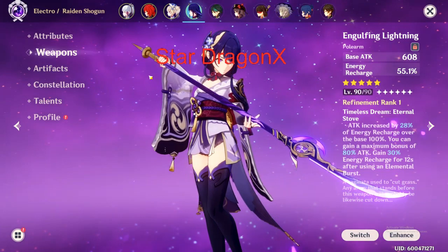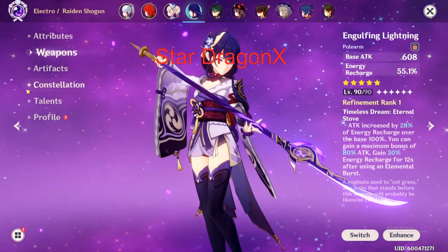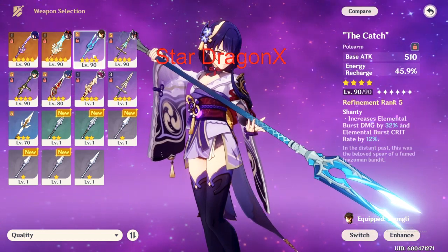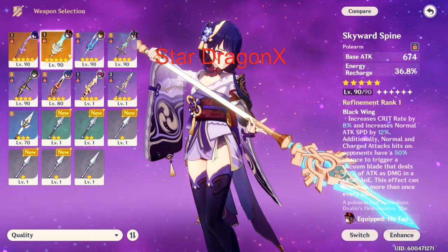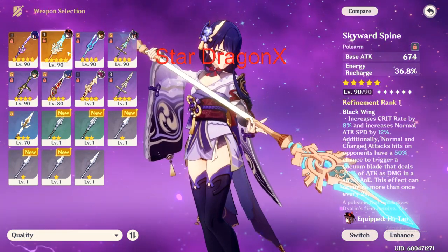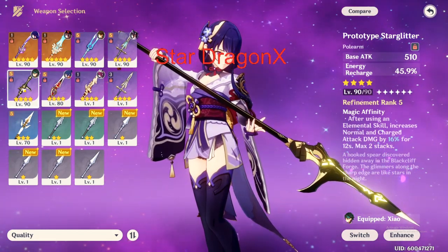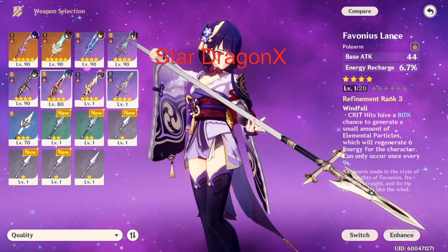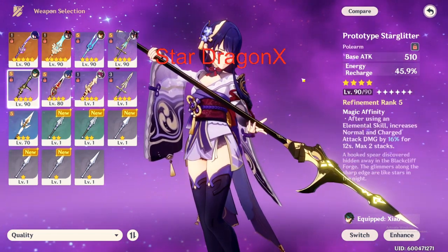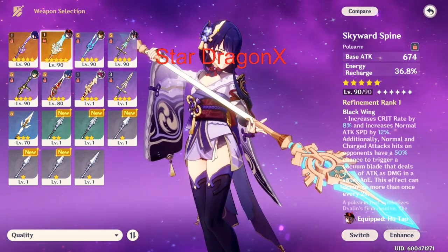Her weapon: the weapon I have for her right now is the Engulfing Lightning — this is her main weapon. You can find different weapons that also have Energy Recharge. There are also some weapons you can craft. You can use the Catch, which you can actually get for free in an event. Skyward Spine is also a good weapon — it increases Crit Rate by 8% and attack speed by 12%. You can use the Favonius Lance for more Energy Recharge, or you can use the one you can craft from the shop with Prototype Starglitter. I would rather go for Energy Recharge, but Crit Damage can also do a lot more damage depending on how much Energy Recharge you already have.